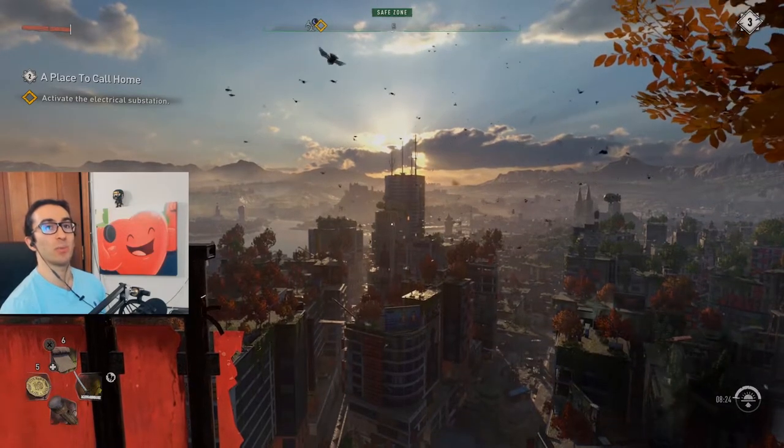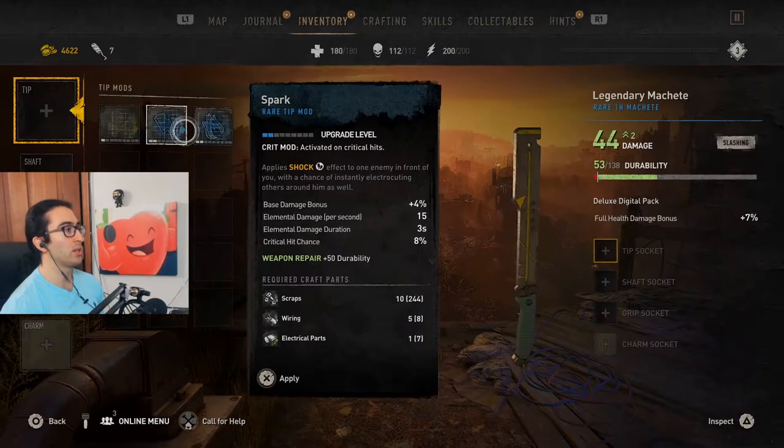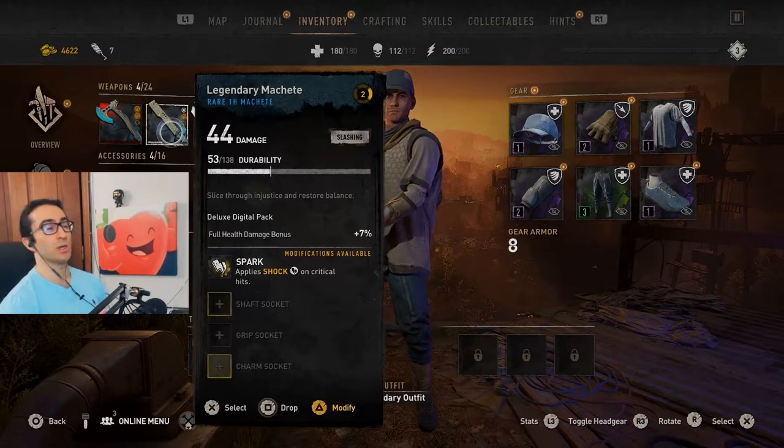Hey, what's up guys, Adam Hart here. To repair a weapon, press triangle on it. We're going to go with this one right here — three out of 138 durability — then go to your mods, apply this one, and there you go. Now it's 53 out of 138 durability. That's the only way you can repair a weapon in this game. Hopefully workbenches come eventually.